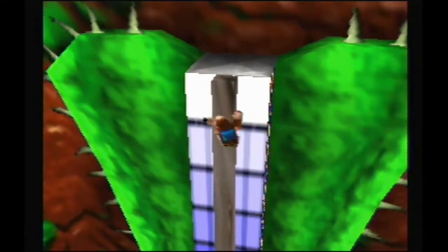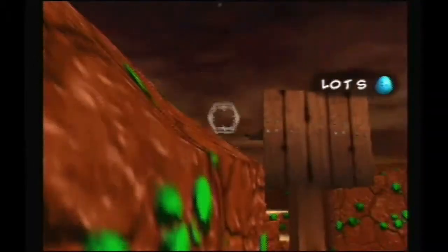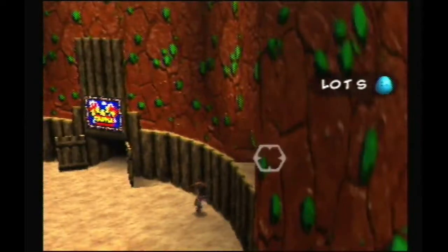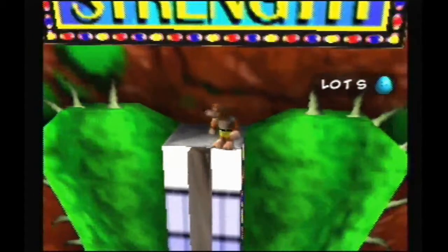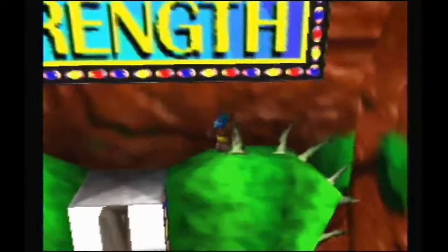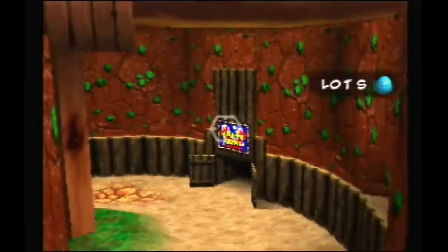Hey there everybody. This is a tutorial on the Cactus of Strength Jinjo — how to jump from the top of the Cactus of Strength over on these little slopey cliffs down to the alcove where a Jinjo is. There are two main ways to do this trick: one way is done flapping out of Talon Trot halfway through, and the other one stays in Talon Trot to the very end.